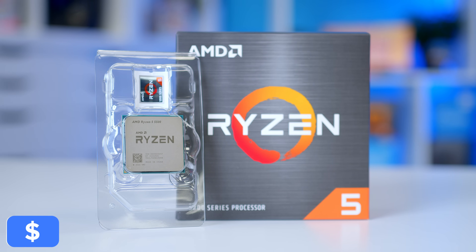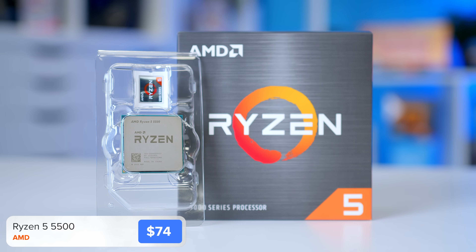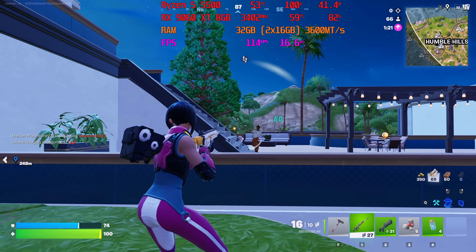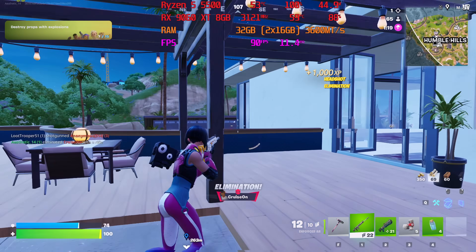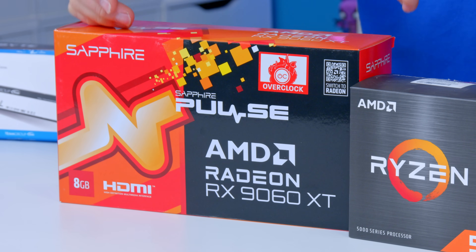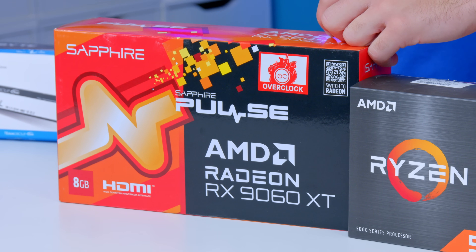Now there are a couple of different options here. If you've got a bit more money to spend, the Ryzen 5 5600X is going to give you slightly better performance, and if you're gaming primarily at 1080p, that might be a worthy upgrade. If you're looking to game at 1440p, where the CPU is arguably a little less important, you might want to swap out the 8GB 9060 XT with the 16GB model instead.